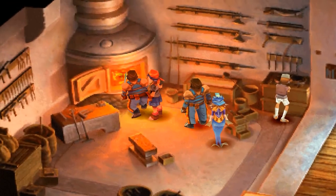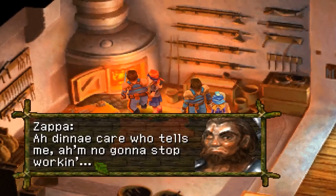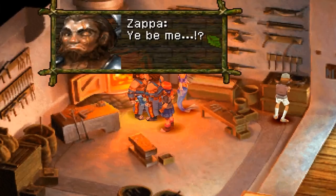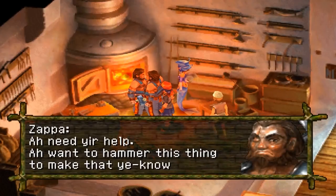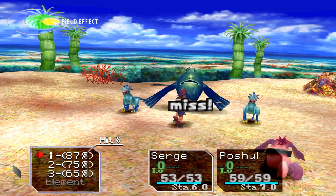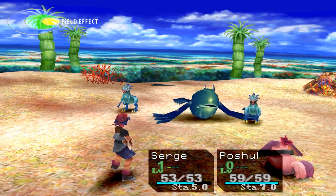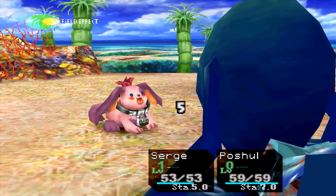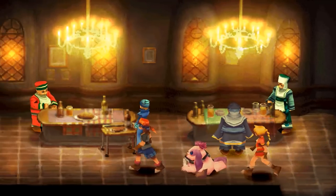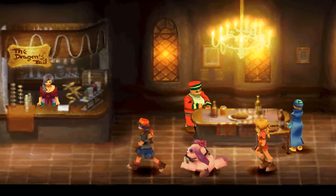Chrono Cross also had a lot of cool customization you didn't see in any game at the time. One thing I really remember being cool were the customizable text box frames — you could find secrets around the world and change the text box from steel to colored shells. The game also had 45 playable characters, something nearly unheard of at the time, with so many different combinations of moves and characters to try. Chrono Cross is just pure presentational splendor and one you shouldn't miss.